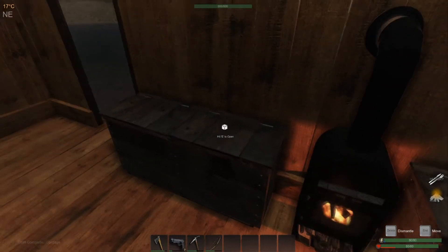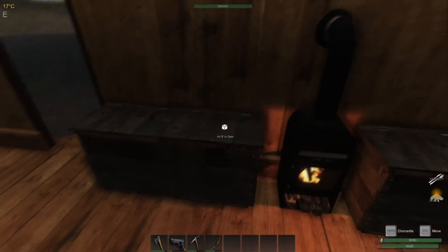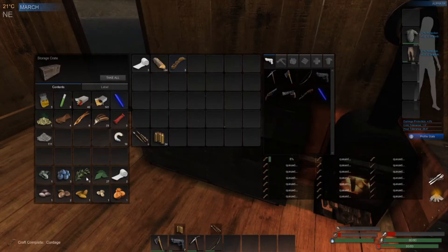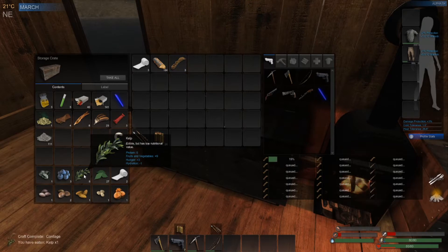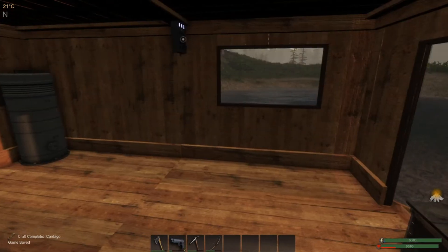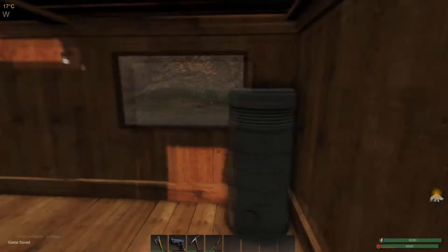Welcome back everybody, we're back with another episode. We went ahead and emptied our inventory. We need to hurry up because we got to go get food - let's go ahead and eat some cayenne, eat some of this so we can hold ourselves over until we go get some protein. We might eat one of those too just because.